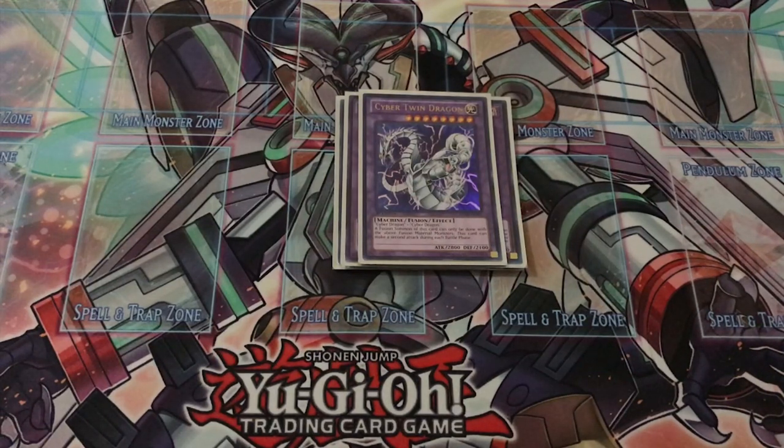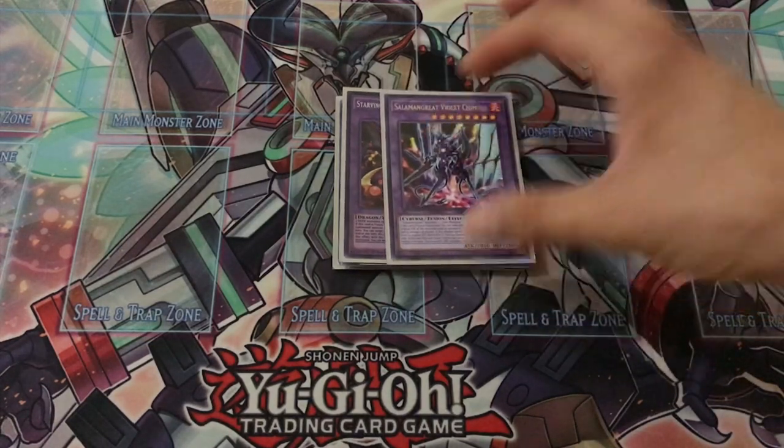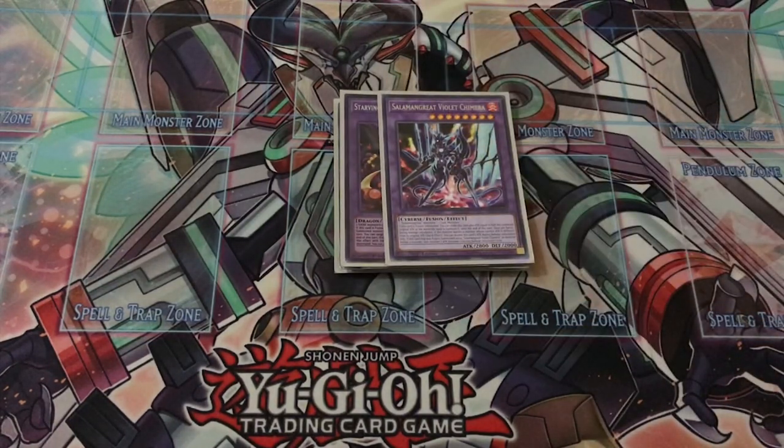I have two Super Poly targets: Starving Venom Fusion Dragon and Salamangreat Violet Chimera. Super Poly itself will be in the side deck, so these only come up in specific matchups. Starving Venom is for the Thunder Dragon matchup, and Violet Chimera is for the obvious Salamangreat matchup.